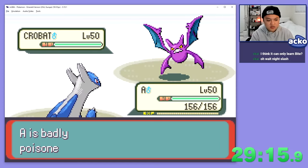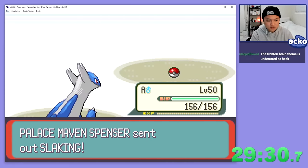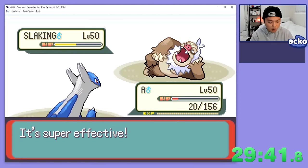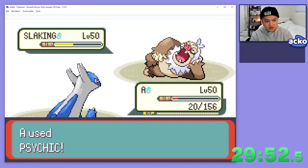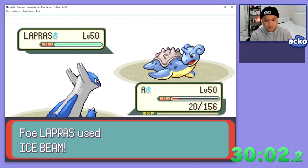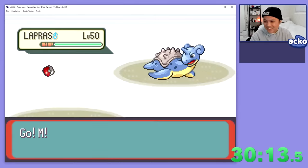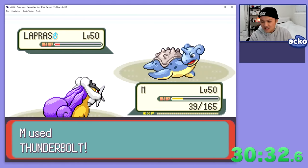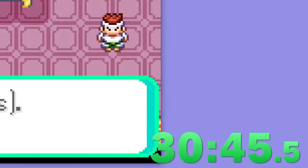On our first run, we actually get the optimal Crobat fight. Because we didn't take Fly damage, we can stay in on the incoming Slacking, get some chip damage, tank a Shadow Ball, and even though we're knocked into less than half health, with a little luck we KO with the extra turn we get because of Slacking's Truant. Lapras comes in — it's very tanky — so my idea was to stay in and get some chip damage, but Lapras' Quick Claw procs and KOs us. We send in Raikou and its Thunderbolt should two-hit KO, and fortunately our Raikou is well trained, so no Incapable text. We finish our first run at 30:46, which isn't bad at all.